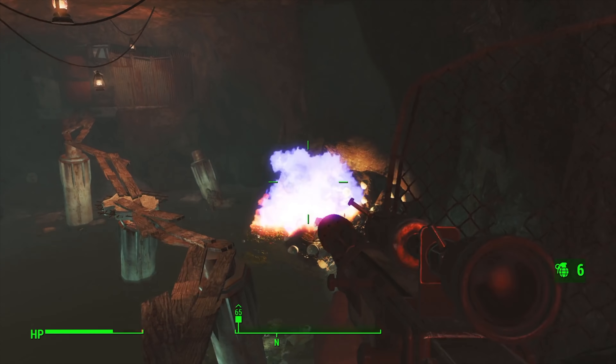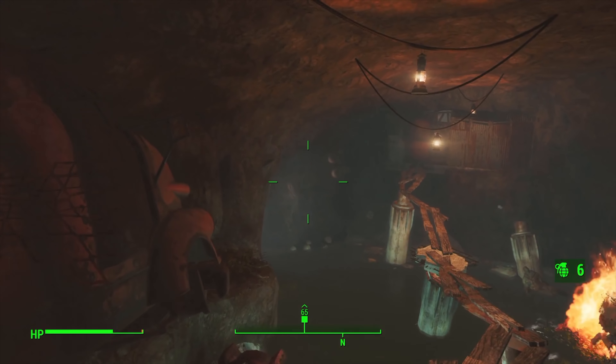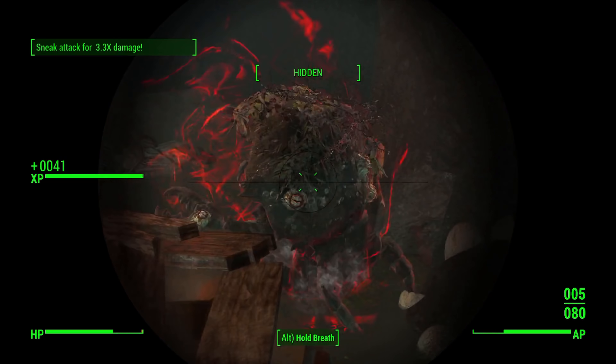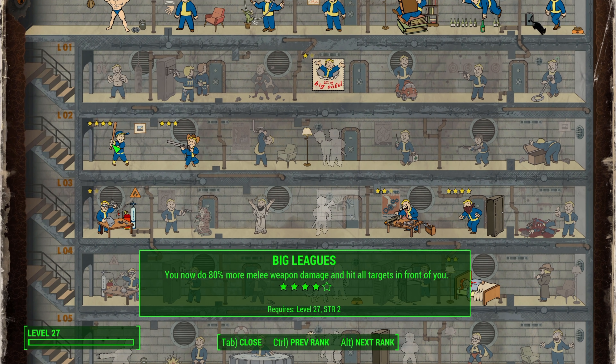We use some molotovs in the next room as it's filled with mirelurks, and instead of walking along a flimsy wooden plank we hunker down and use sneak attacks to ambush the ambushers. We level up and gain Big Leagues rank 4, letting us do 80% more damage with melee weapons and hit enemies in an arc in front of us — very deadly in the right circumstances.